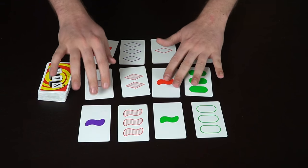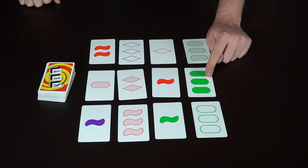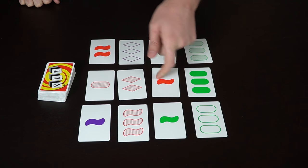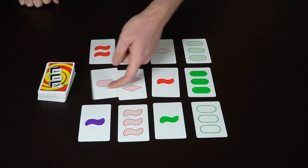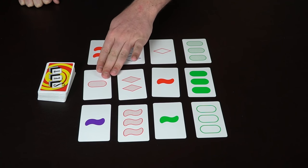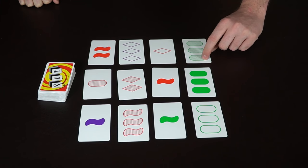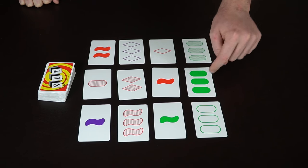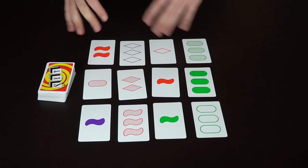Sets are interesting because you need to recognize the different types of cards. There are numbers — one, two, and three — colors like purple, red, and green, shapes like triangles, ovals, and squiggles, and also texture or pattern: one with lines, one filled up, and one blank.